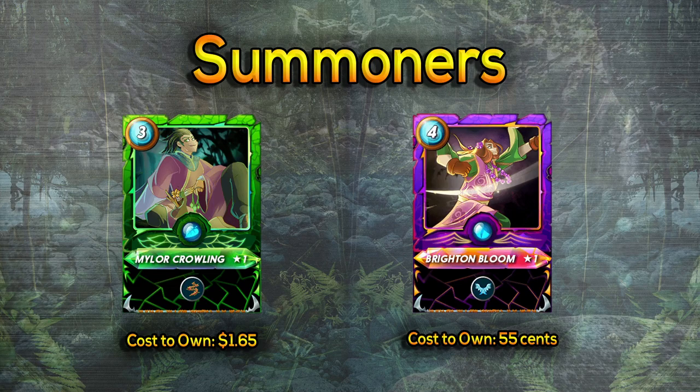First, we're going to look at summoners. I'm going to divide things into two different tiers. The first are cheaper versions that are great if you're wanting to spend a little bit of money and buy things directly instead of renting. I highly encourage renting, but some people prefer owning their own cards, so these are some cheaper options. Then I'll talk about the more expensive options for people who want to rent or who have a few hundred dollars to invest between combined cards.